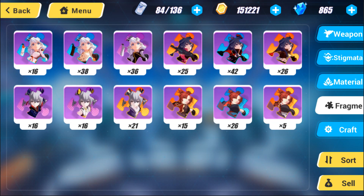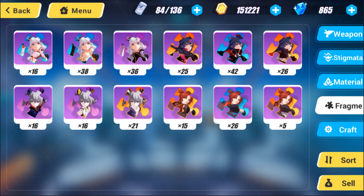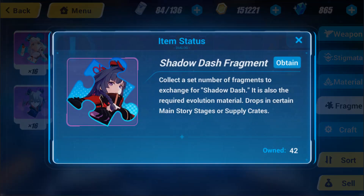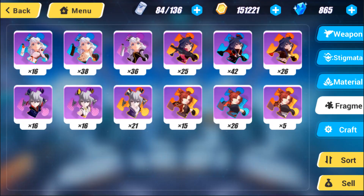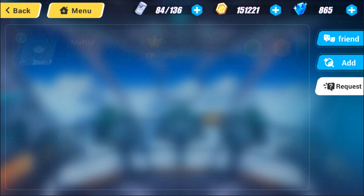What I'd recommend is to focus on your core three, maybe four Valkyries, and farm their shards every day so you can raise them to S, SS, or SSS. Focus on them, and if you have any extra stamina at the end of the day, go for some backup Valkyries. For example, I'd probably go for Shadow Dash since I'm at 42 out of 50, and I still have a few shards to grab from events — having an S rank Shadow Dash might be nice later on.